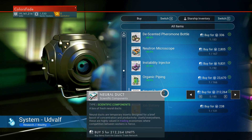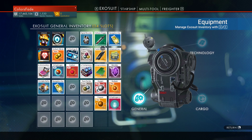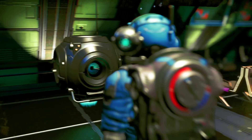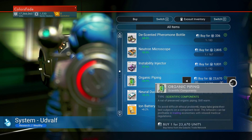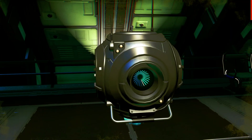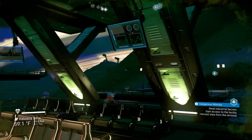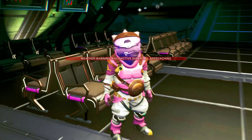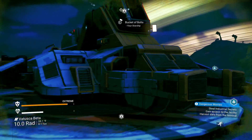Starship inventory. Neural duct. Do I have any neural duct on me? Vector compressors — move that to my... I can't. Some neural duct. I'm gonna do something like this. That leaves me like two slots free in my suit. Perfect. Already, we've barely been on this planet and we've already encountered two storms. I'm not excited about this.